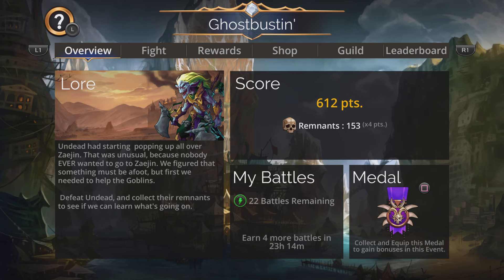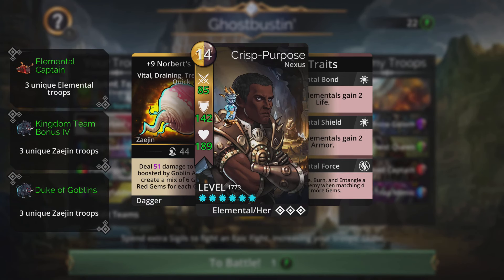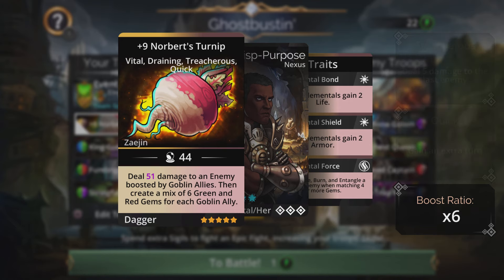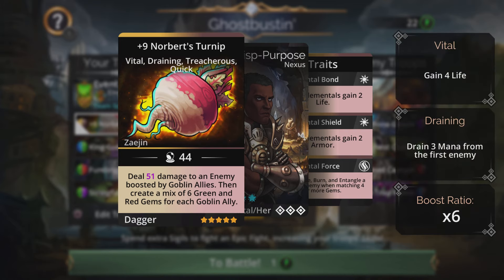Now let's take a look at the team. I have the Ghost Queen and Mortonize Will available so we're going after the Ghost Queen. Up front on the team we have Norbert's Turnip — an amazing weapon. Before the Elementalist class and troops like Ulur, a pure goblin team running this would wreak havoc in PvP and Guild Wars. It was absolutely murderous.